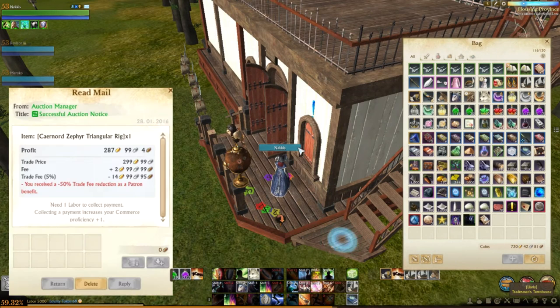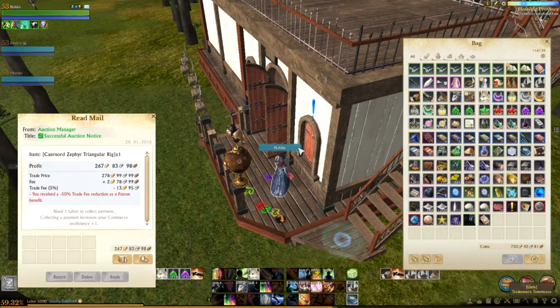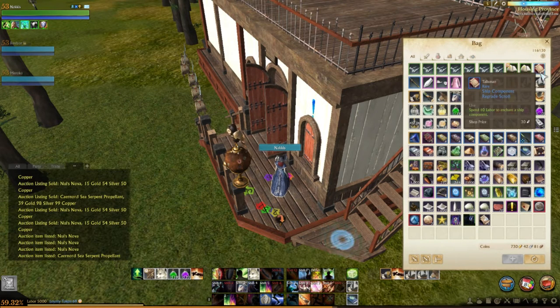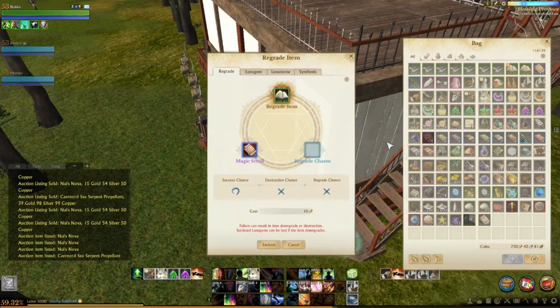Hello, guys! Today I'll show you how to make gold with Sail Regrading. First, you need to buy aircraft sail. Step 2: buy a supergrade scroll from the Auction House. Then, just enchant the sail to Celestial.